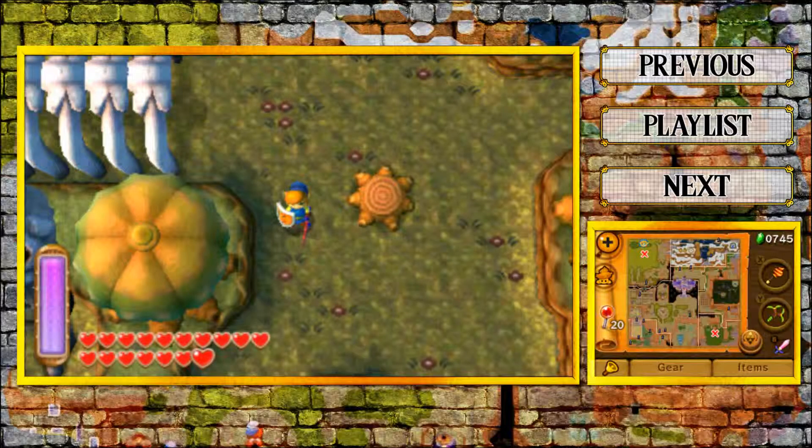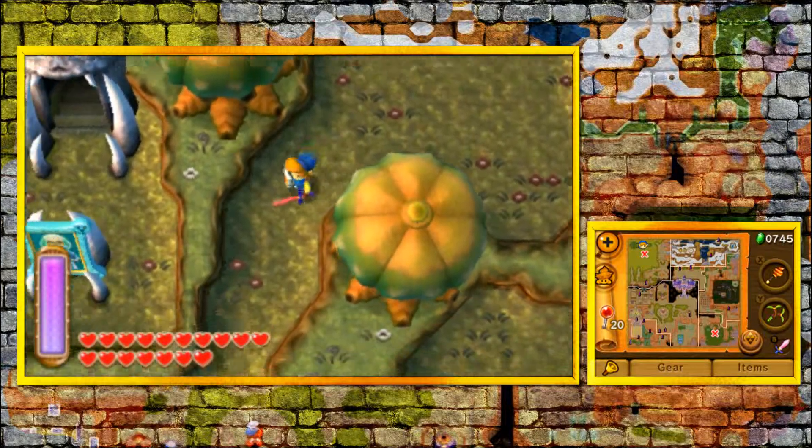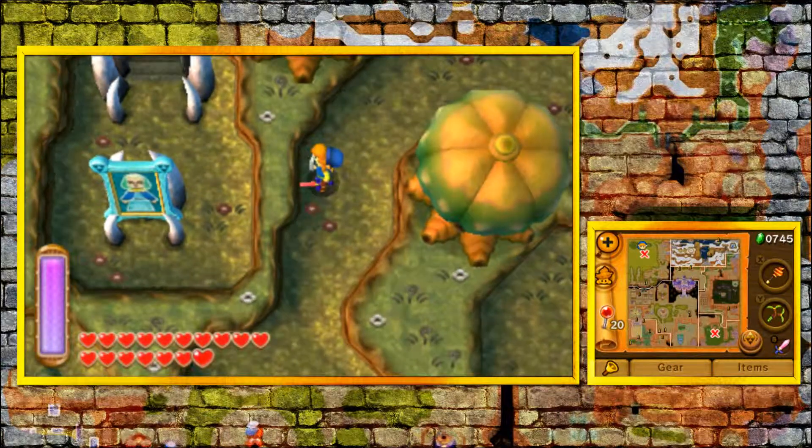Hello everybody and welcome back to more The Legend of Zelda: A Link Between Worlds. Today we're going to be moving into our next dungeon, The Skull Woods. I know I'm not in the same place that I ended last time, but it's only because I wanted to show this off. If you come over here, you actually get to see that our next sage that we're going to be saving is Ceres.